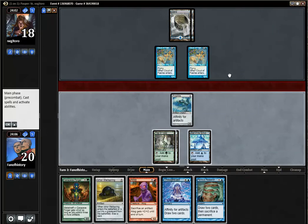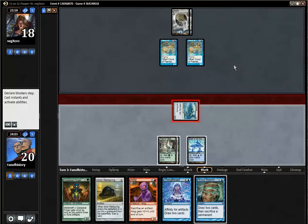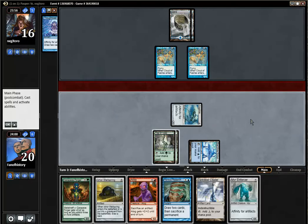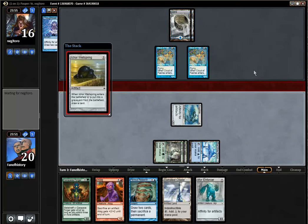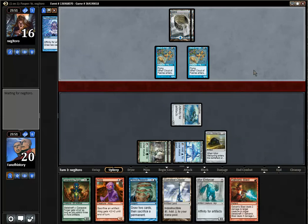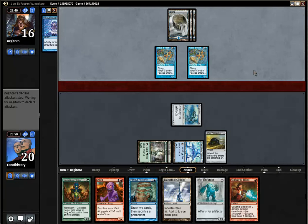Attack, attack. Thoughtcast for one — he can't counter that; this guy costs three. So I think it is Wellspring, which will then probably get Spell Stuttered. And if he ninjas now, he can't counter the Carapace Forger, which is his only hope.